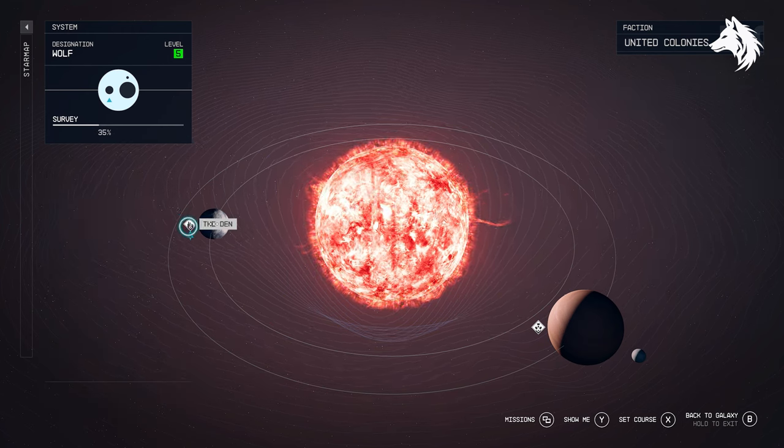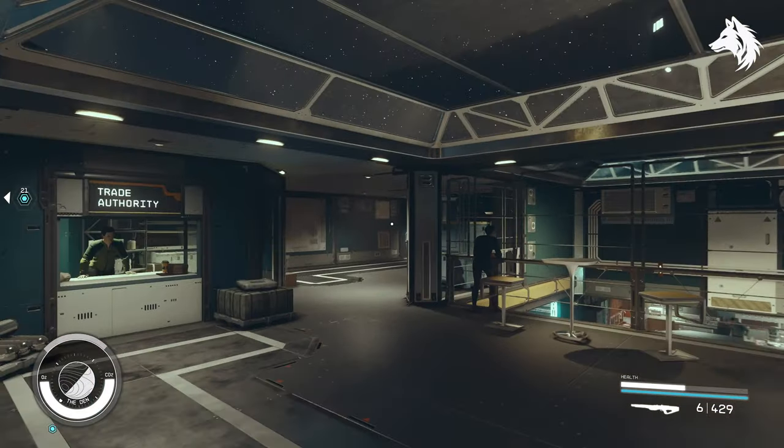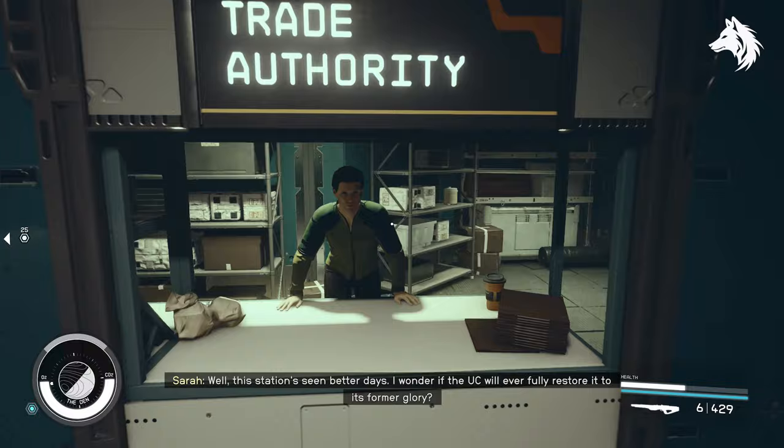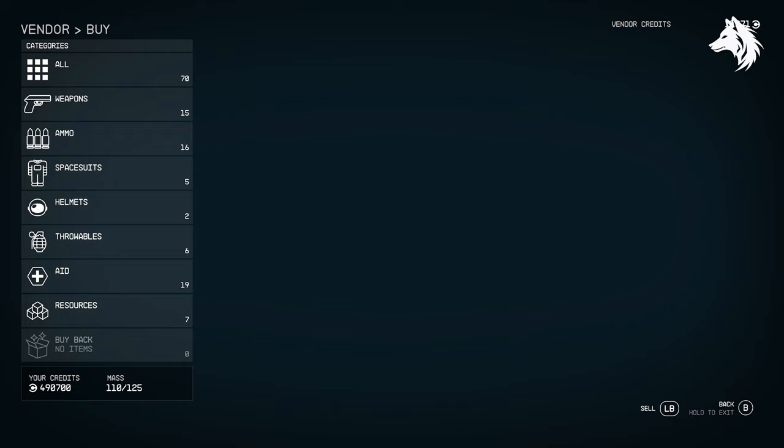It's very simple — what you're going to do is find a Trade Authority, but one that's located with no scan. There's one here located in the Wolf system, right next to Alpha Centauri and Sol, on the space station called The Den.